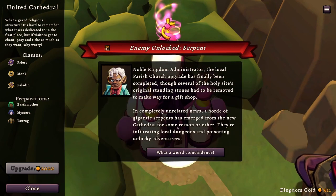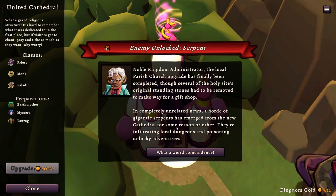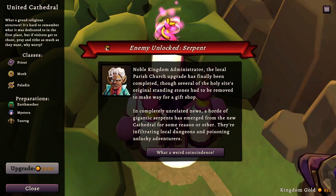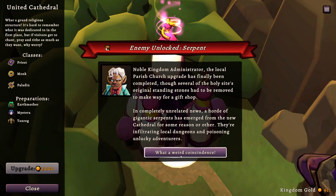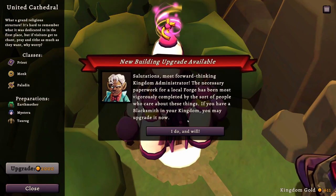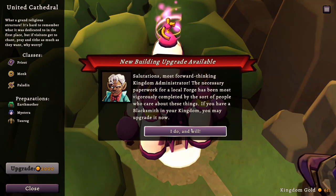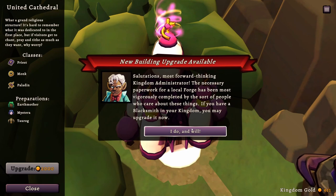Enemy unlocked: Serpent. Noble Kingdom Administrator — the local parish church upgrade has been completed, though several of the holy site's original standing stones had to be removed to make way for a gift shop. In completely unrelated news, a horde of gigantic serpents has emerged from the new cathedral and is infiltrating local dungeons and poisoning unlucky adventurers. A local forge paperwork has also been completed — if you have a blacksmith in your kingdom you may upgrade it.